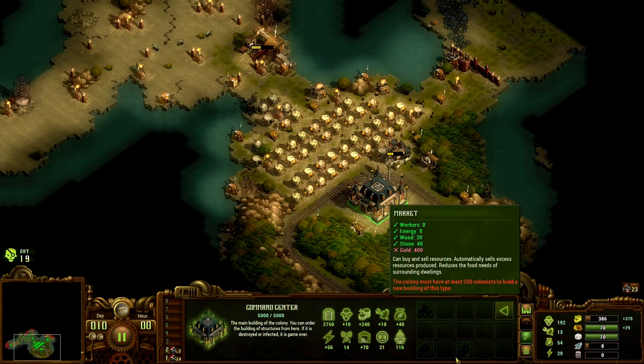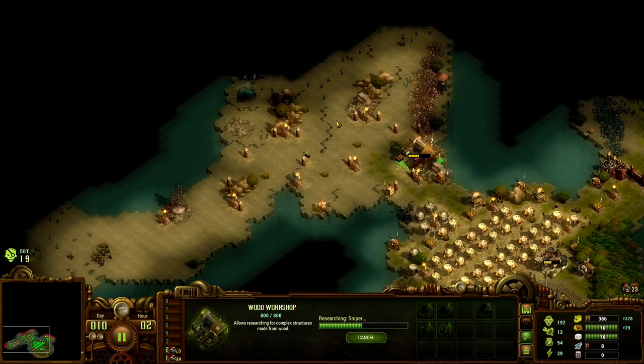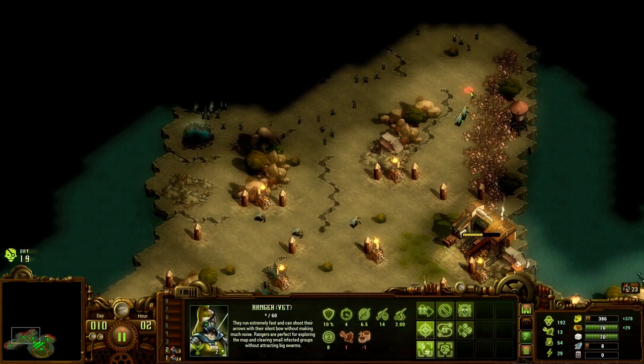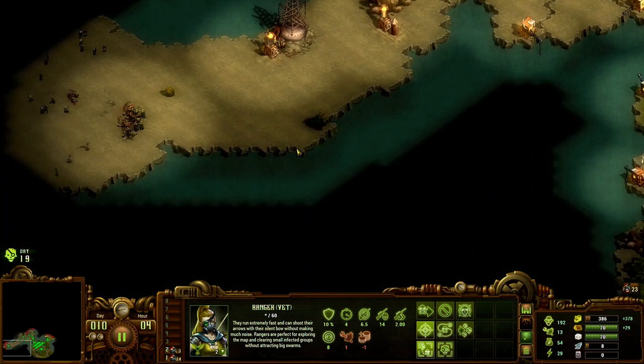That should get us to our 200 colonists. We'll do market. And then we want to get into the stone workshop soon. Then we're going to go take this area.